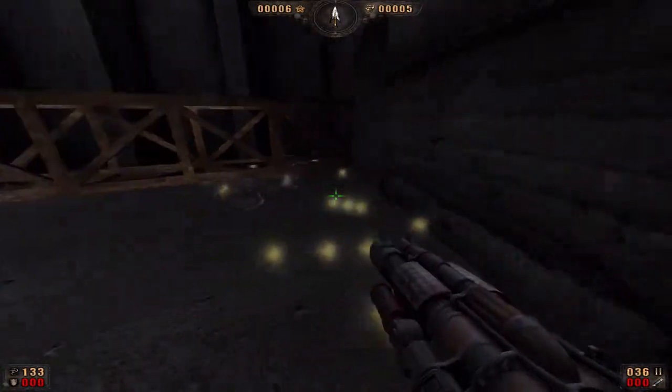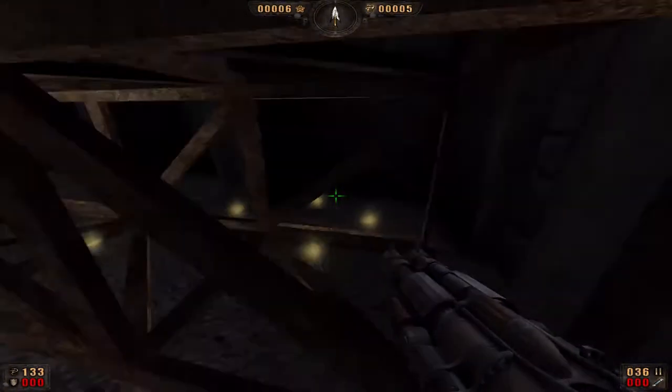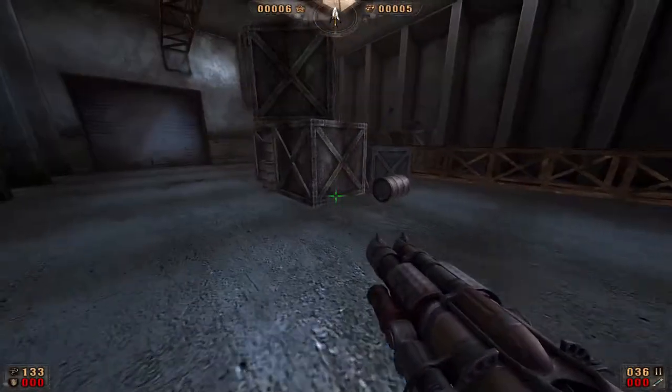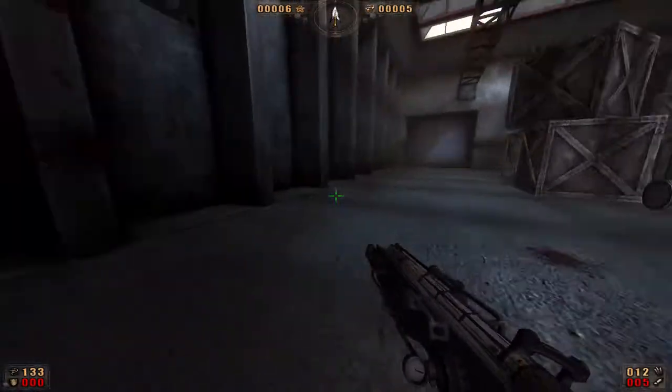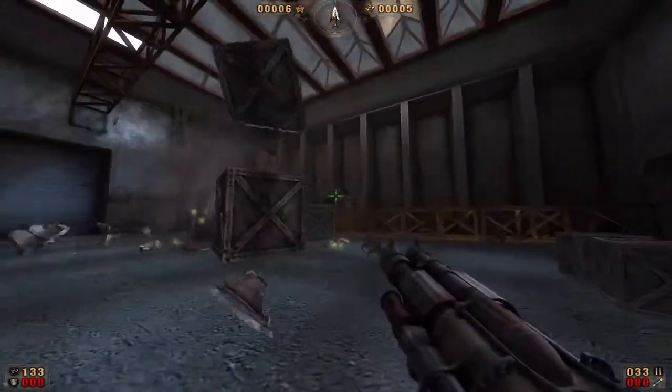If you guys are a bit worried because there's a bunch of explosive barrels and things floating around here, don't worry — they don't count towards explosive weapons. The only thing you really have at your disposal is the sub-fire with the stake gun; that's your only explosive thing. So really, not much to worry about.